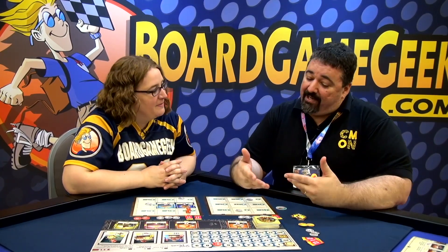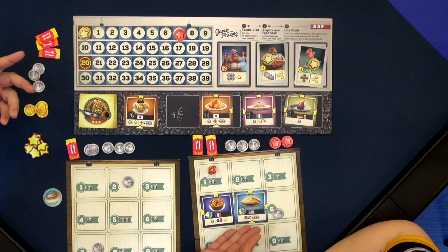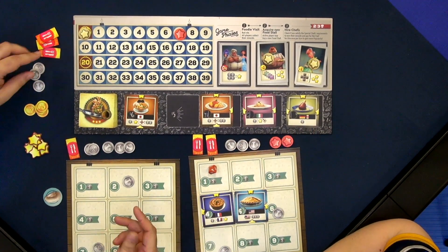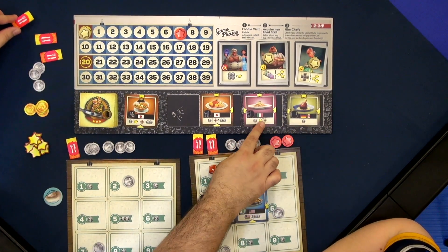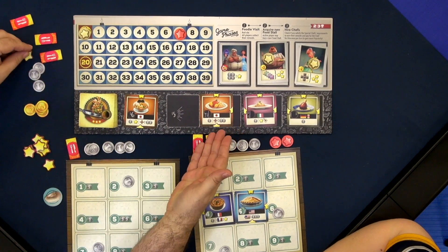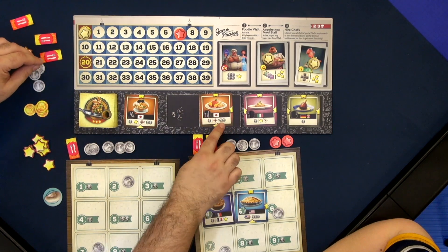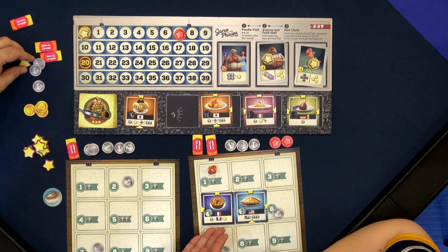All the nationalities have different special abilities. For Americans, all the American cards share the same ability: if you have the most American stalls, you get $3. For German cuisine, when you place it you get an extra flyer token, and when it's rolled you get a dollar. For Italians, you get a popularity token and place it on an adjacent stall — when that's rolled, you get that extra popularity. For Japanese cuisine, when you place it, for each Japanese stall adjacent you get an additional $2. And for French cuisine, if you have the most French cuisine, you get an additional popularity point.